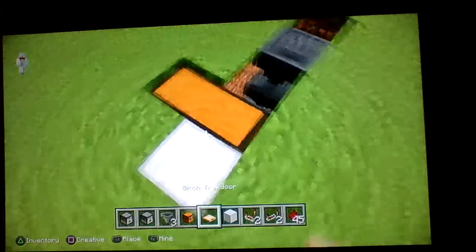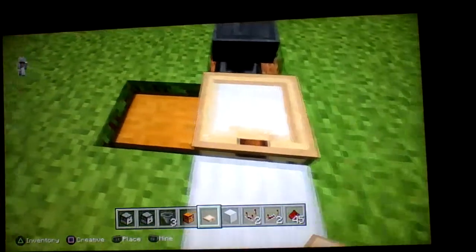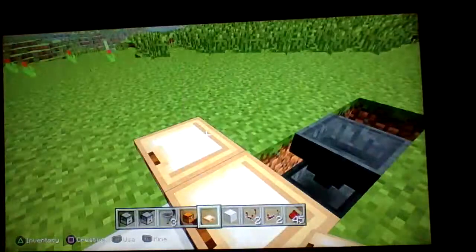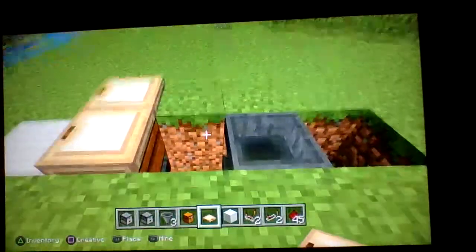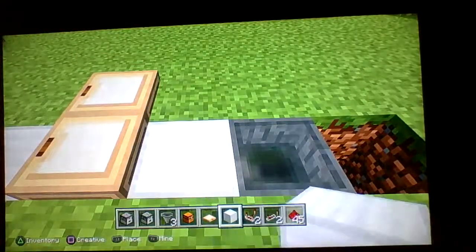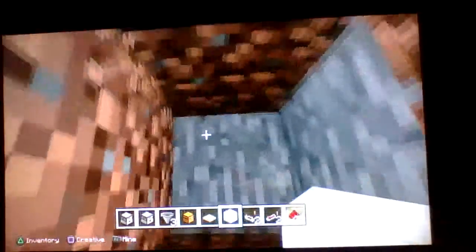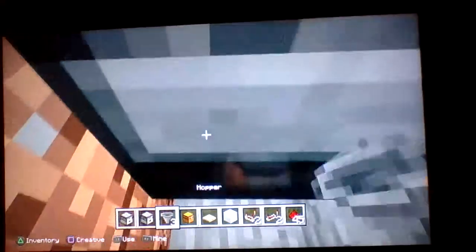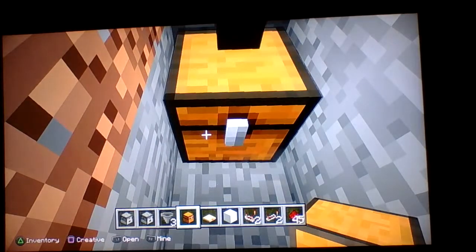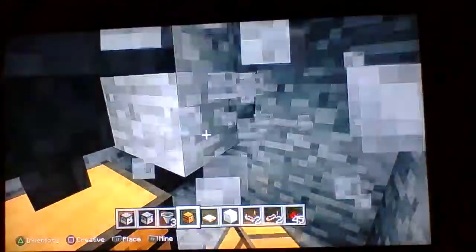You're going to need four trapdoors actually if you want to do this — see, that makes it easy access. But anyway, that's a little side thing. So I'm going to fill that hole in and get down here. Hopper going leaning downward, and if you want a chest, there are different ways to do this, but I'm doing it that way.